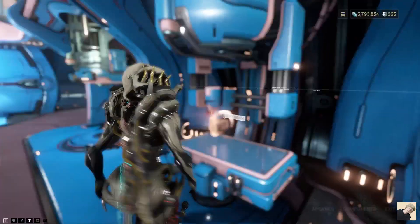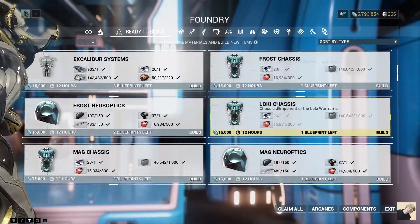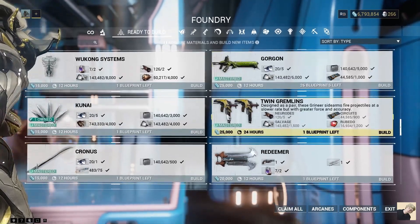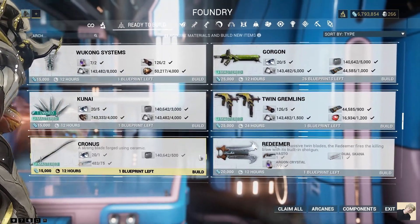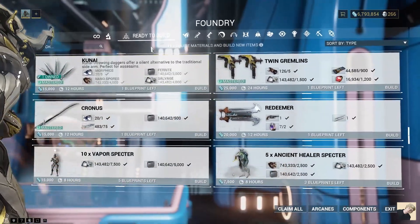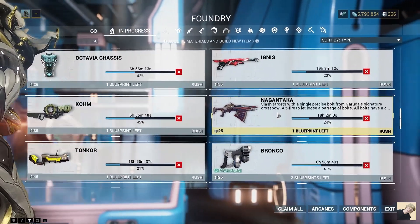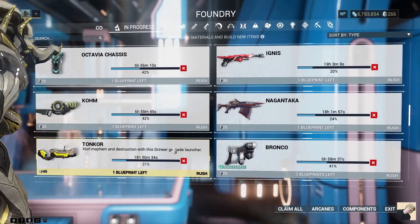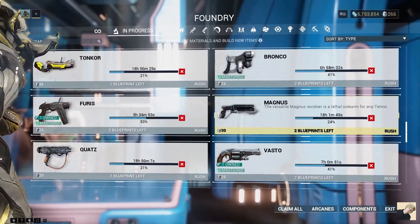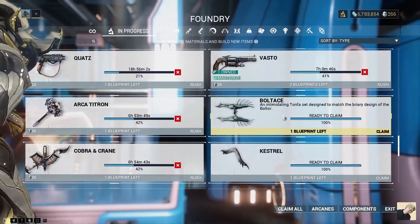Head over to your foundry and go to ready-to-build items. Sort by type so your Warframe parts are at the top and your weapons are right below them. Find all the weapons you can afford to craft — I still need to finish leveling my Dual Skana so I won't craft that yet. I have several other weapons crafting: my base Ignis, a Kombo, Tonkor, Bronco, and a few others I need to craft so I can make additional weapons from them.